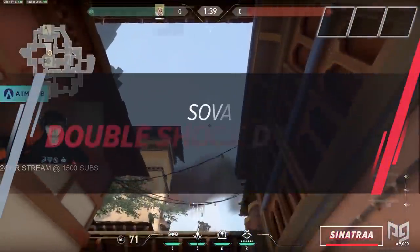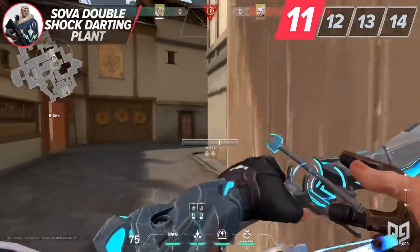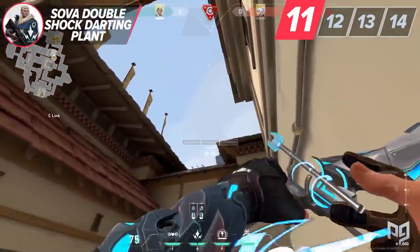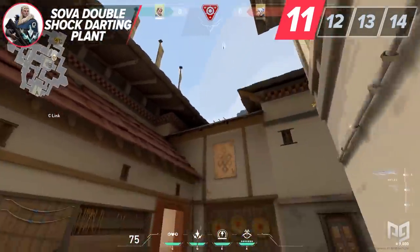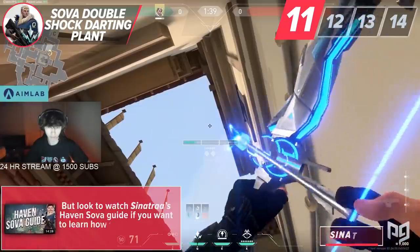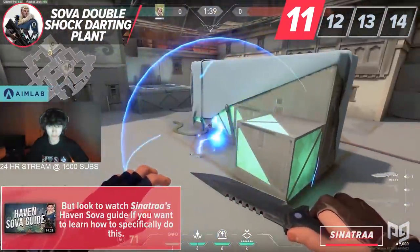Shock darts are great at breaking trips, dealing chip damage, and clearing angles. However, I think that learning double shock darts for plant spots is the cherry on top. This technique is easiest to utilize on Haven A and C site as the lineups are quick and easy. I don't want to go over it in this video, but look to watch Sinatra's Haven Sova guide if you want to learn how to specifically do this.